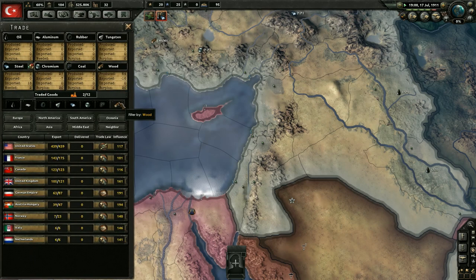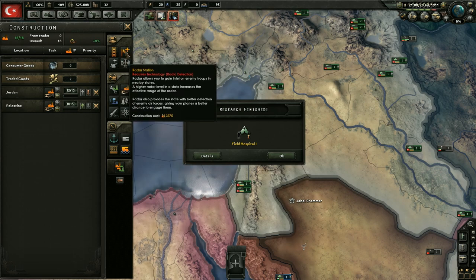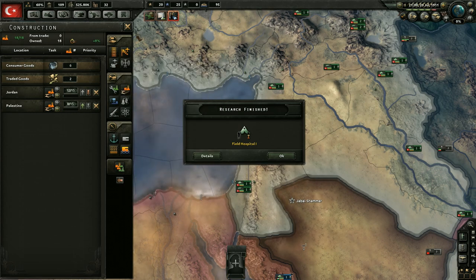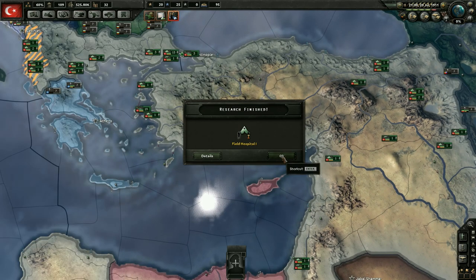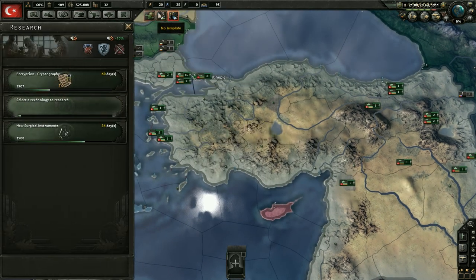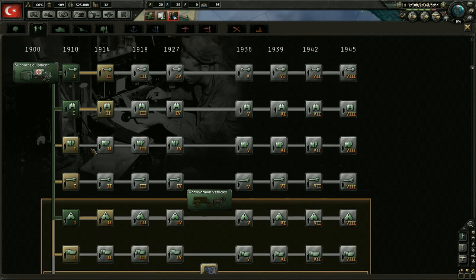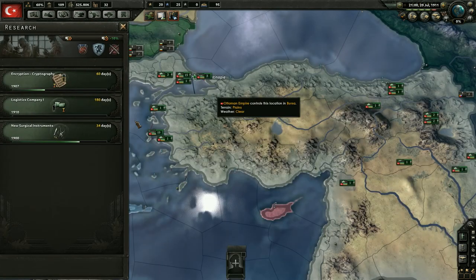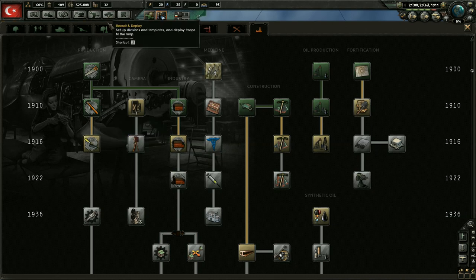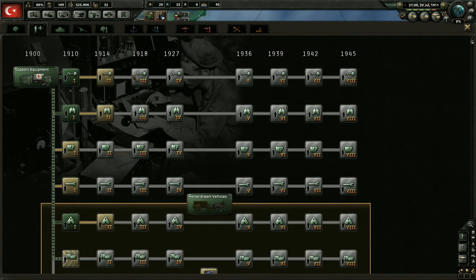Let me just take a look at what else we can get. It doesn't seem like there's anything new over here - just the trenches, which we don't have the tech for and don't need anyway. We do have the experience to go ahead and change up our divisions. Let's add a support company - maintenance and logistics. Yeah, we want to get that.